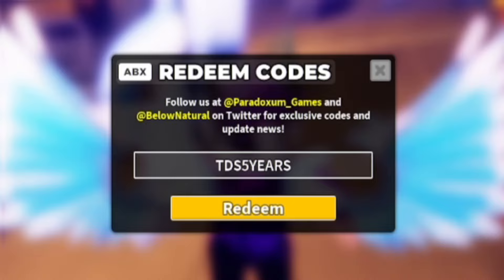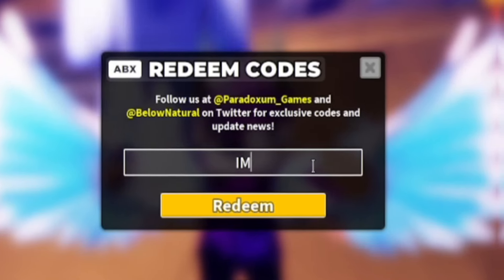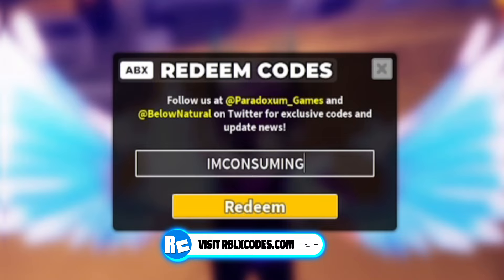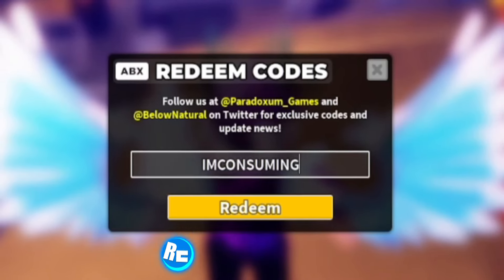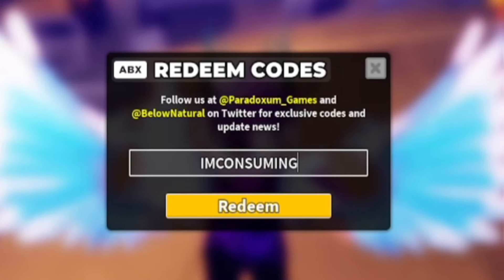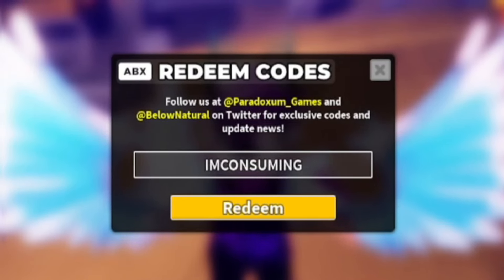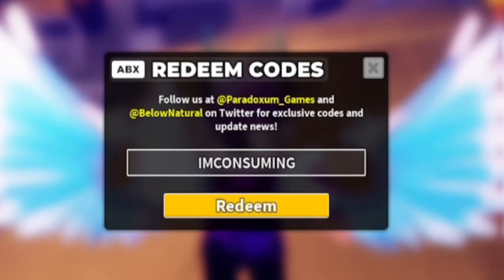Next, go ahead and enter the code IMCONSUMING — that's I-M-C-O-N-S-U-M-I-N-G. By redeeming this code you'll get some nice rewards inside Tower Defense Simulator, so definitely make sure you redeem that if you haven't already done so.